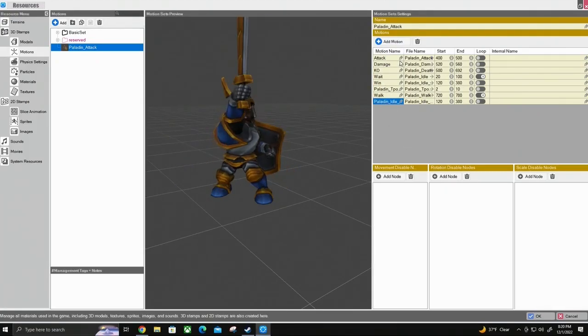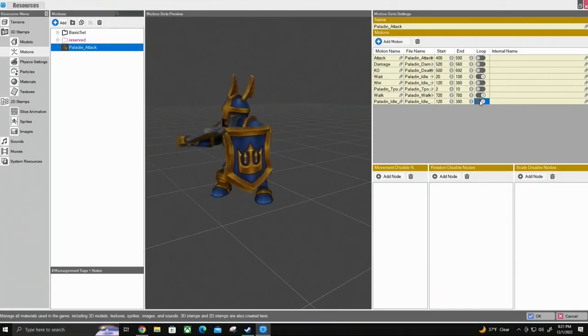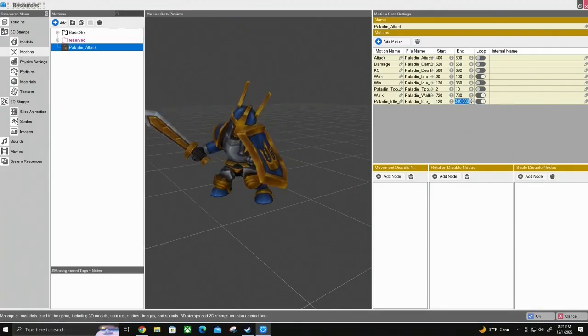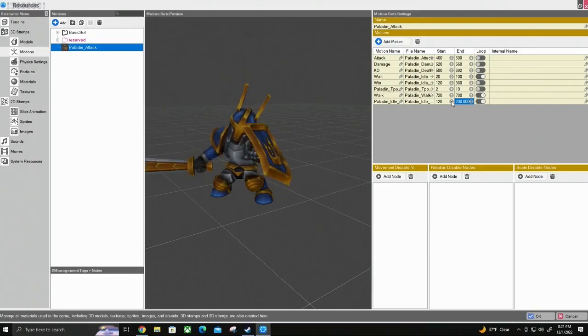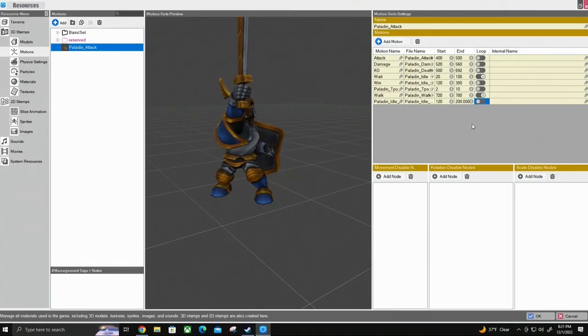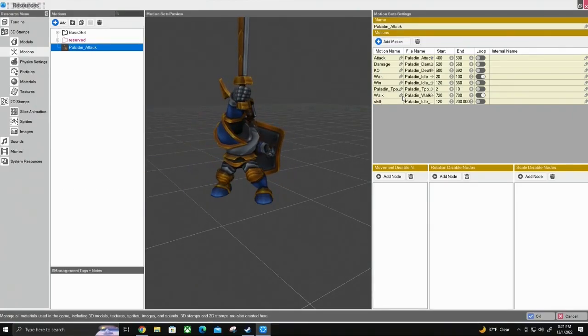This is originally called Paladin Idle Long. Over here it tells you the start and end of that animation set. The point we want to find is when he points that sword into the sky. We don't want the sword bashing the shield because we're going to use that for a different animation. The full animation runs from 120 to 380, so we'll try cutting the end to 200. Right there — that's perfect. We'll leave it at 200 and make this his skill animation — the one he plays when using a skill.